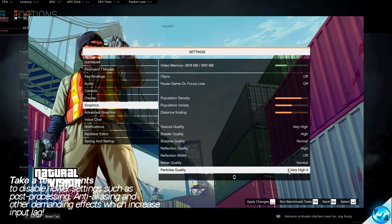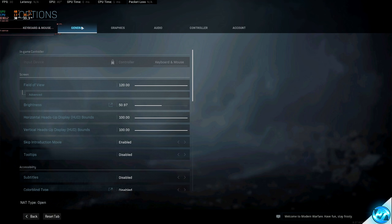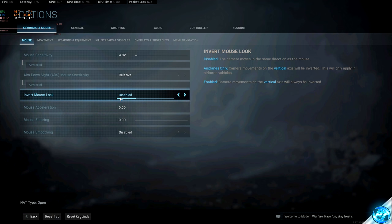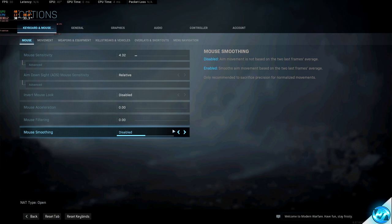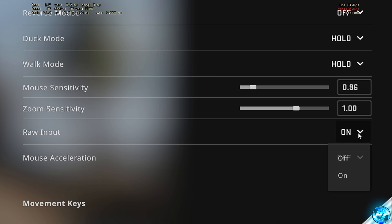We can now tackle the in-game mouse options. Using Call of Duty Warzone as an example — but these settings will have the same names in any game — first, if you have mouse acceleration, ensure it is turned off or set to zero. If you have mouse filtering, also turn this down to zero and off. Finally, if you have mouse smoothing, ensure it is set to disabled. This will remove any acceleration and smoothing from the mouse, ensuring you have true one-to-one raw input. Once those are set, press apply.